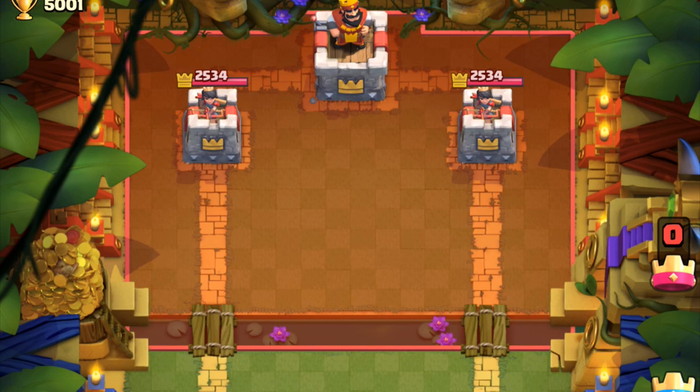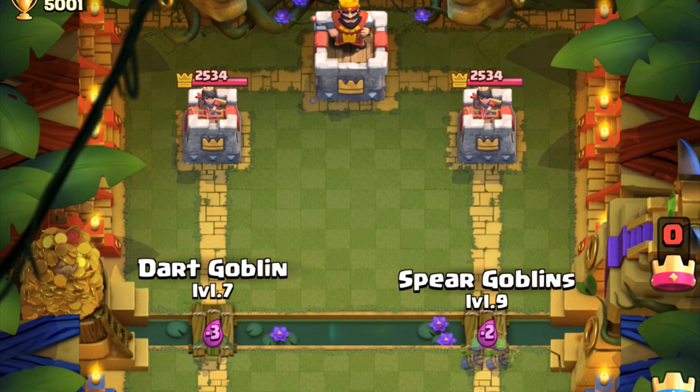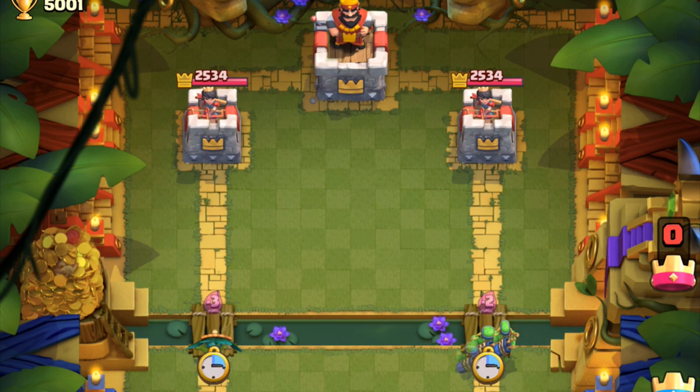What's up everyone, this is Orange Juice. The Dark Goblin has one of the fastest load times in the game — two and a half times faster than the Spear Goblin.